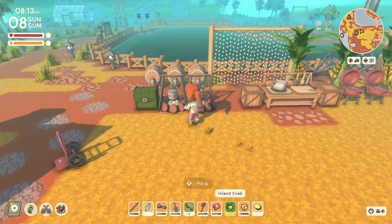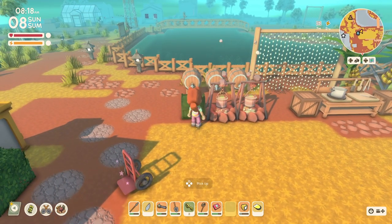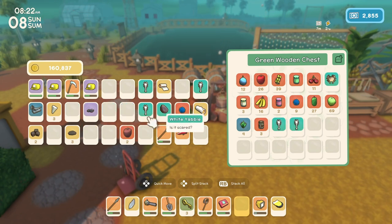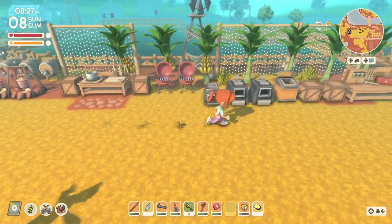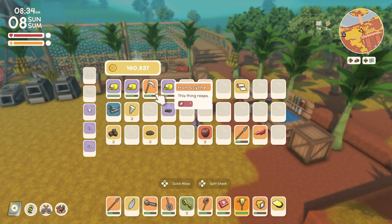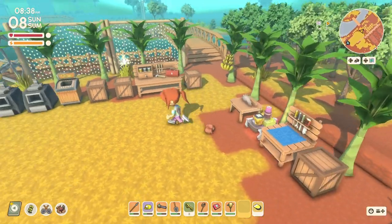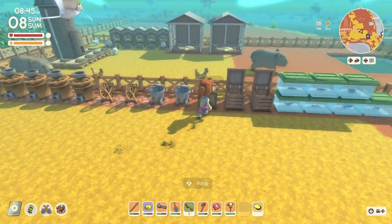I got three inland crabs — nice. It only takes one to make something, so that's good. I'll put the others away. I don't know if the yabbies or the mussels do anything, so I'll throw them in here also until later. We're still low on copper, but I think what I might do is go down into the peaceful mines one day. I don't need all the copper right now, so I can do other stuff until then.